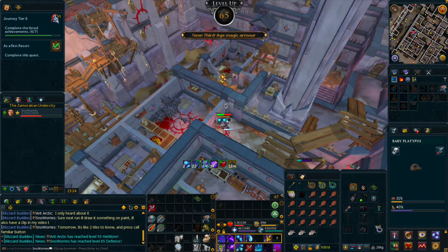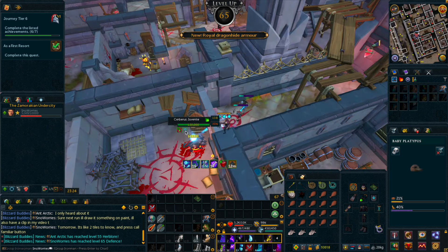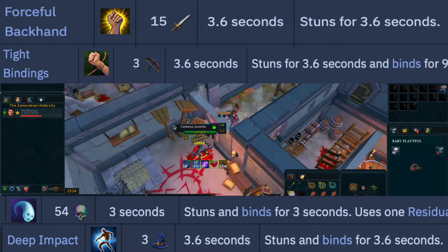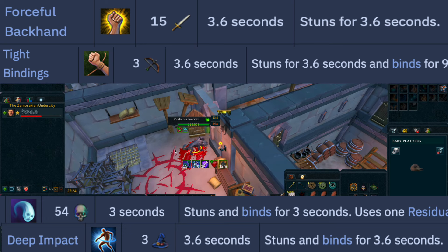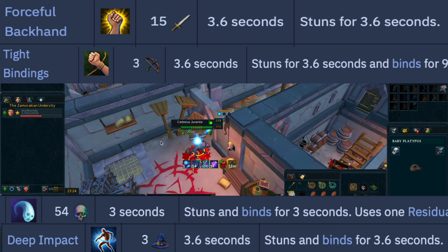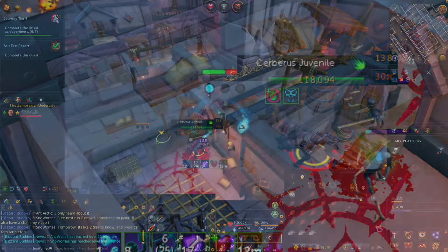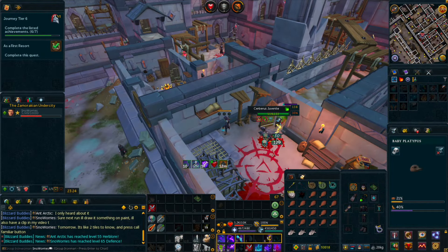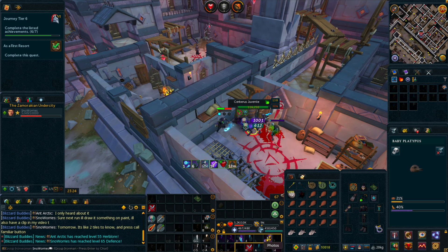Now the Cerberus room. Stand at the door spot that you're likely already familiar with. You'll want to use a long stunning ability like Tight Bindings, Deep Impact, Forceful Backhand, or Soul Strike stun if you're using necromancy. At the same time that you use your stun, surge into the room and click this tile on the wall. Once you're situated on the wall, click the whistle button on your familiar interface to call your platypus or tooth creature. The familiar will always walk out from under you, creating a safe barrier between you and Cerberus.